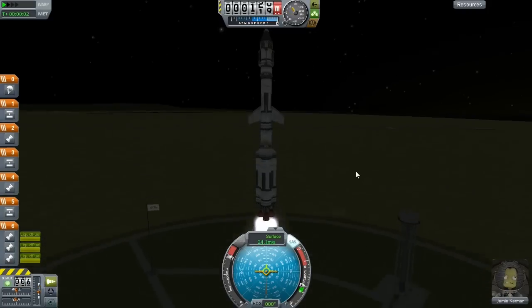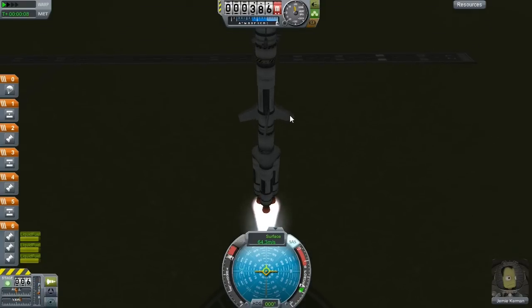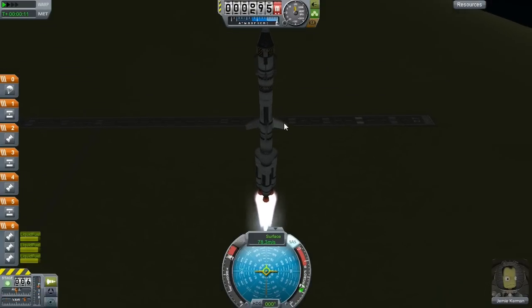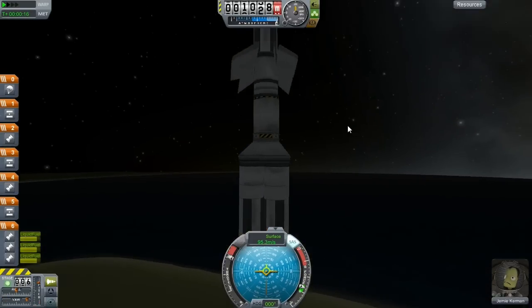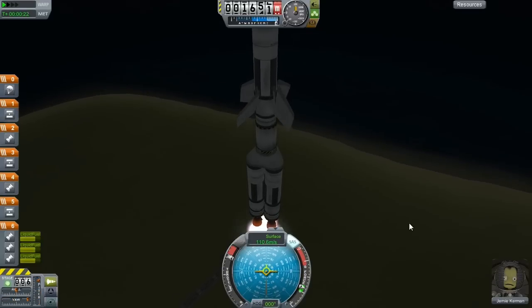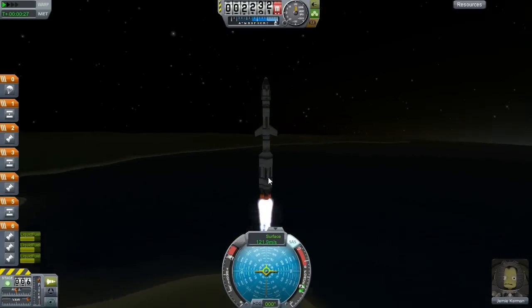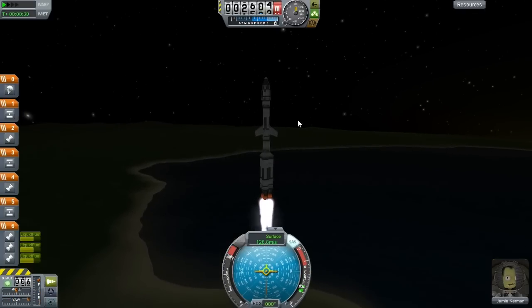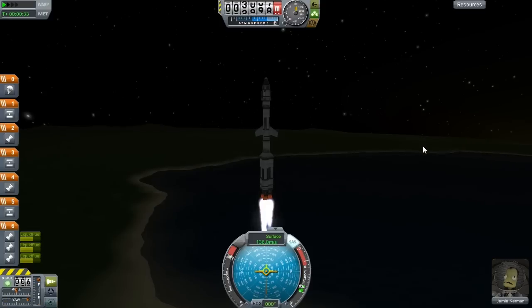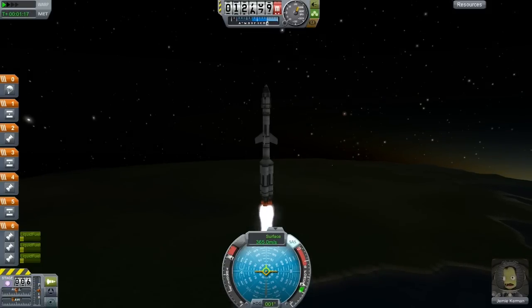And there we go — we have a successful launch! As you can see we are not tilting at all because of the wings down there — you can see them moving because the SAS module is telling them to keep it nice and sturdy. The strut connectors are keeping everything connected down below. We're up at 2,000 meters. For orbit we're going to need to get to around 20,000, so let's get up there. We just reached 12,000 — awesome.